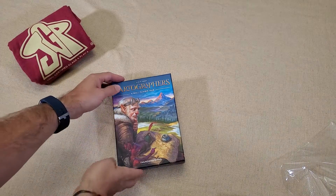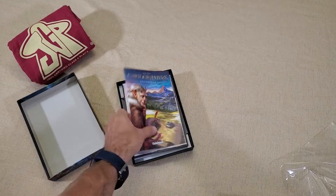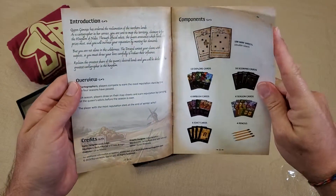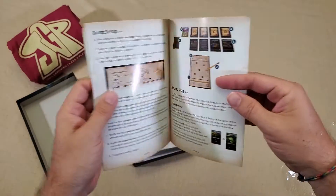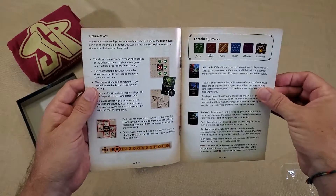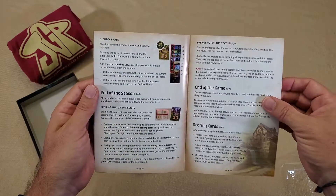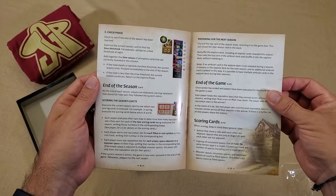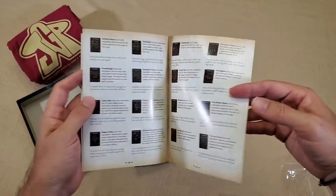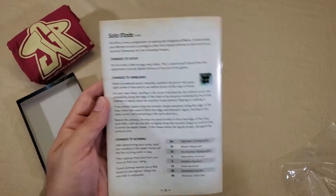Let's see what we've got in here. Right on top we've got a rulebook, nice graphic from the front, lists all the components you can expect to see in the game. We've got setup, how to play, there's an explore phase, a draw phase, explaining all the different cards, there's a check phase to see if it's the end of the season, end of the season, end of the game. There are a bunch of scoring cards in the game, so it has an explanation of all the different scoring cards, and then there's also a solo mode.